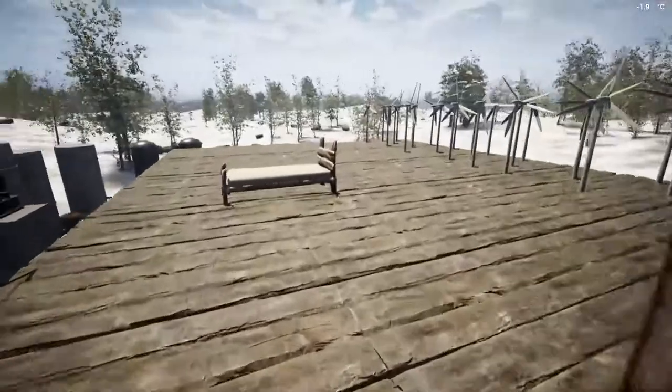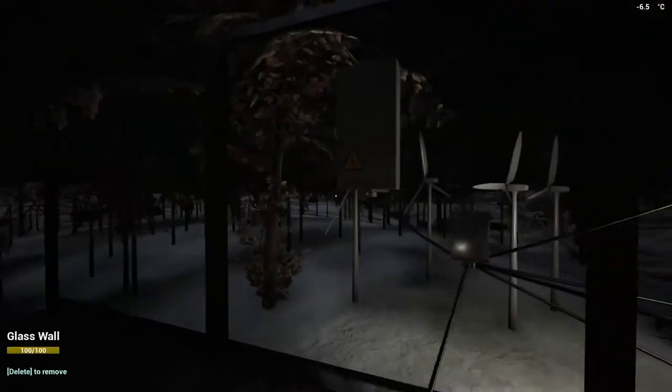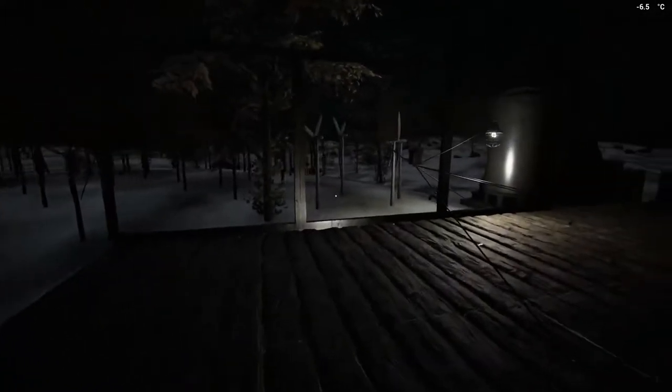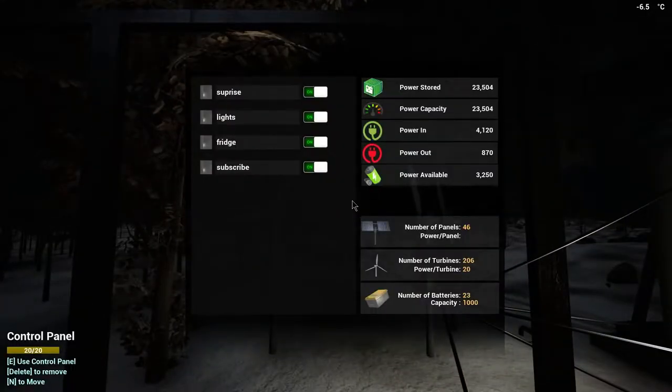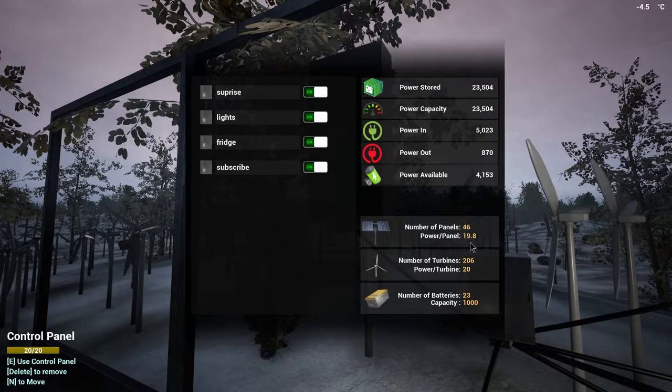The solar panels are at 40 right now, so I'm going to sleep to show you what it's like at night. Checking them out — they're not even on zero, there's just no number at all, which means zero. They're not producing any power because there's no sunlight. It doesn't matter if you put them under a ceiling lamp or anything like that — it doesn't do anything. You can even put them inside and in daytime they will produce power, but at night they don't do anything. The wind turbines, however, are still producing 20 power. The power available has dropped by 2,000 because the solar panels aren't producing. Now it's daytime and you can see it's slowly starting to come back up to 40 as the sun comes back out.